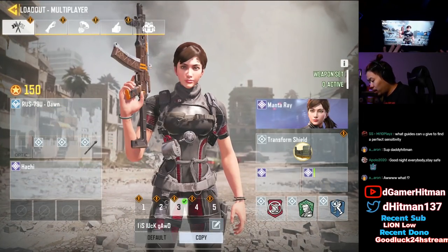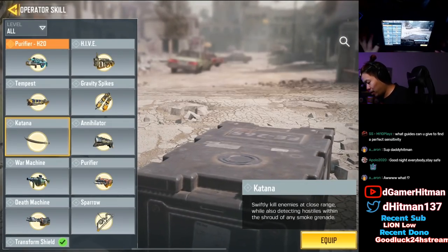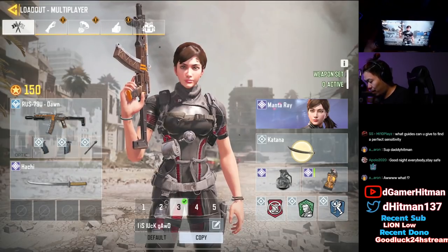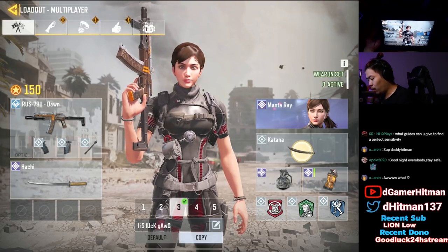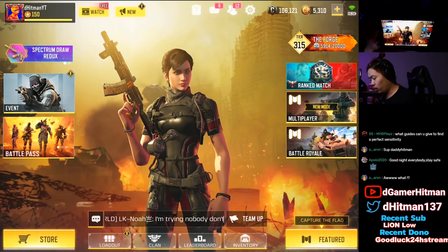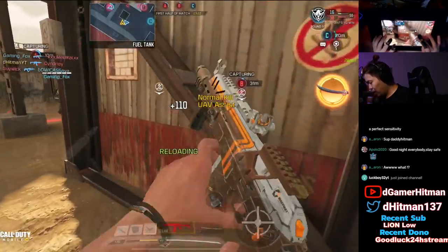We're going to equip it into one of our random loadouts — let's put it into this Katana loadout. I have Hardwire on, so I think that's the best way, and we have smokes and stuff. Essentially this is one of the better lineups; we're using the RUS, and we're gonna hop into a ranked game real soon.